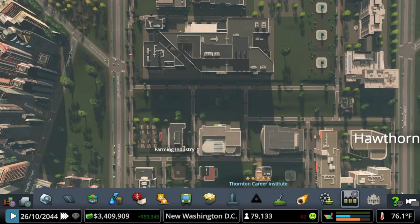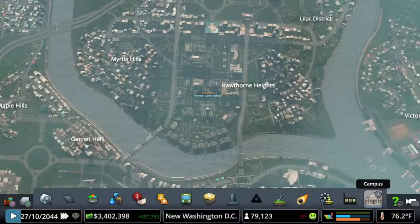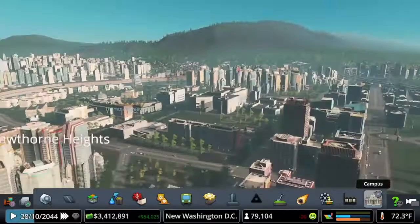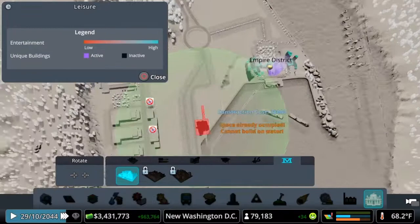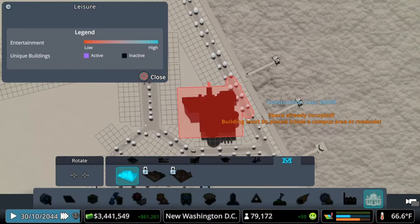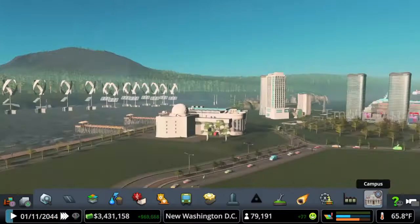There we go — we have unlocked everything on our campus. That is our campus complete. We still have a little bit more room and could add a couple more things, but we've got everything we need. The only other thing we unlocked when we reached five-star prestigious reputation at our Thornton Career Institute is the technology museum. I'm thinking we'll put it down here near the water rather than near the campus. We moved one of the fire stations from our farm area, which had three fire stations. Doesn't look too bad on the water.